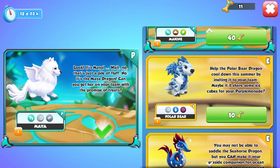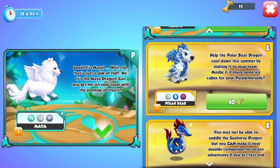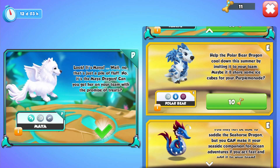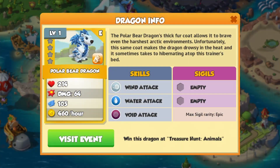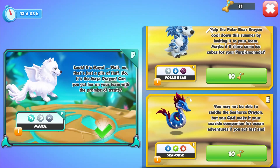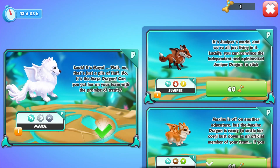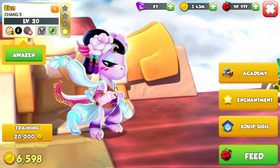Since I have 11 amulets and we're just not going to get another primal — I've resigned myself to that fact — it's time to make a decision. Are we choosing the polar bear or the seahorse? I love them both. Let's look at their stats: 2, 14 and 64 versus 2, 12 and 64. We're choosing the polar bear. What a cute dragon! That's pretty much everything I can do for now, I guess.